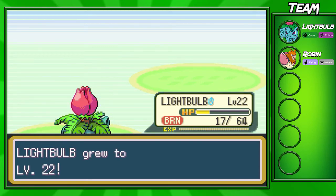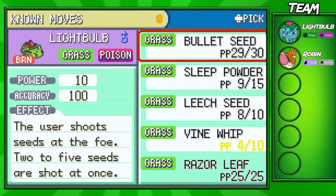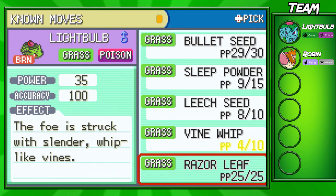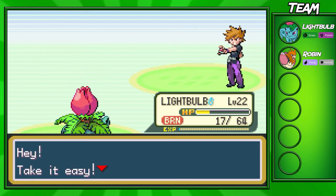We beat our rival — pretty much Robin helped, that's for sure, but Lightbulb beat all the Pokemon that should have won against us. Now, I was going to do this last episode but he never learned Razor Leaf. I am going to get rid of Bullet Seed now, because Bullet Seed isn't really useful. Razor Leaf is way better to run on Ivysaur, so I recommend doing that if you're following along — make sure you get rid of Bullet Seed, because it's not good on Ivysaur. It's only really good on Bellsprout and its evolutions, in my opinion.